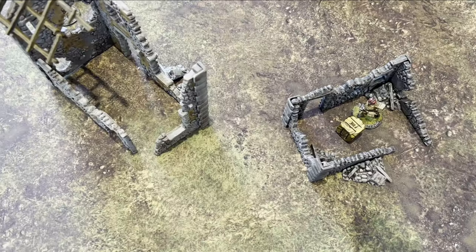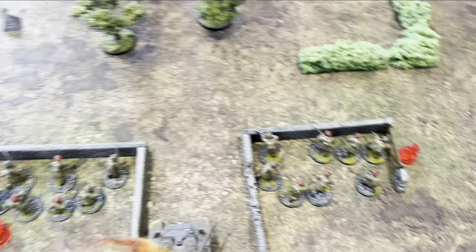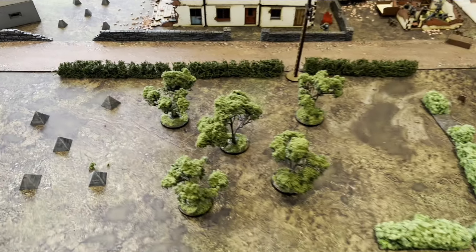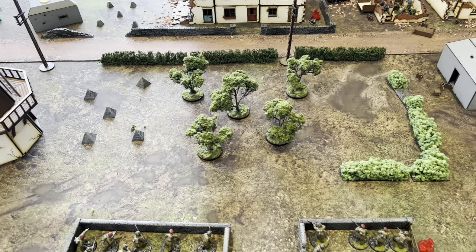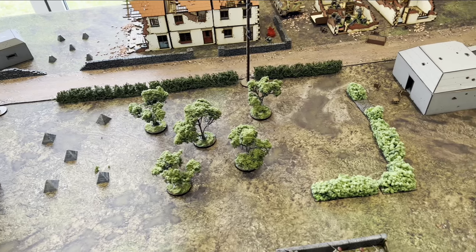It's a British dice. The forward observer has been placed down with the fire marker. I've placed the marker down on top of the bunker with the Waffen SS in it — I need to scare those guys or kill them off to allow me to come up and take that bunker.